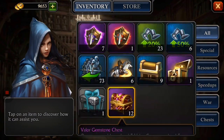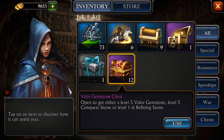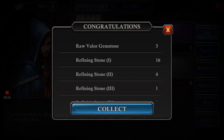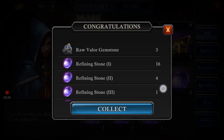For those of you who don't know what the Valor Gems are, they come in these little chests right here. They're from $100 packs — a $100 pack will get you four chests. When you open up one of these chests, you have a chance to get a Valor Gemstone. It's not guaranteed. Out of the 12 chests I opened up, I got three Valor Gemstones. You also have an opportunity to get a lot of other Refining Stones, level 1 through 5.